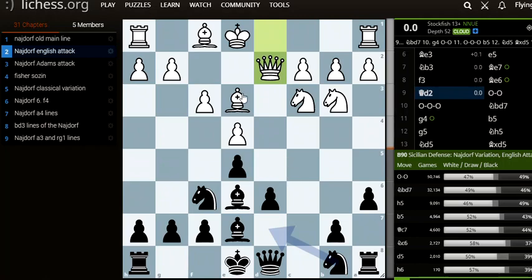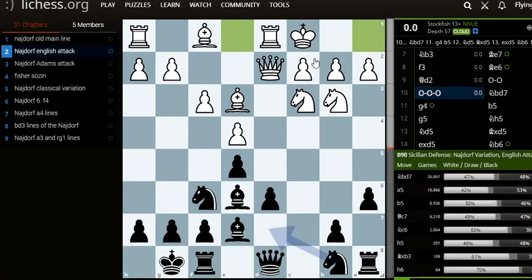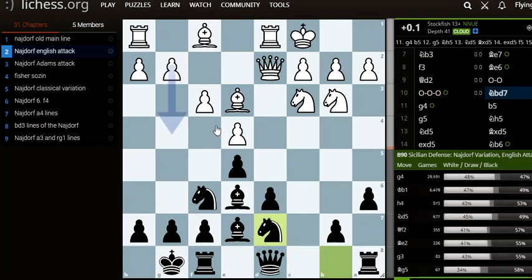Queen to d2, knight b7, castles — we're just developing. White castles now, and white is putting an attack on our rook. This time, unlike the old main line, we play knight b7 instead.